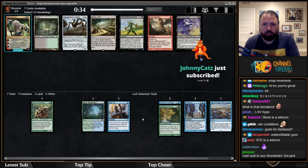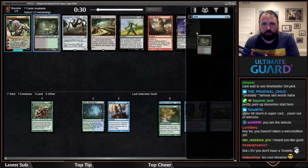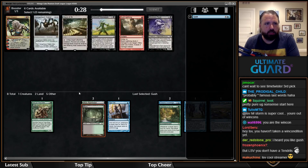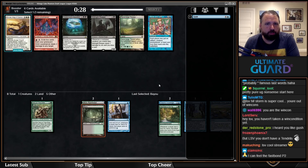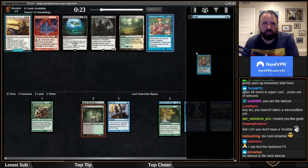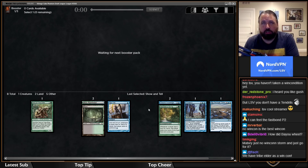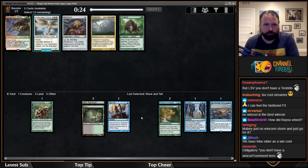I'm taking Bayou here in case I want to splash a Demonic Tutor or something like that. And here I'm probably going to take Show and Tell. I'm not likely to run it, but Mastermind's Acquisition is just generally not good. Show and Tell can sometimes combine with Thousand-Year Storm or something along those lines.